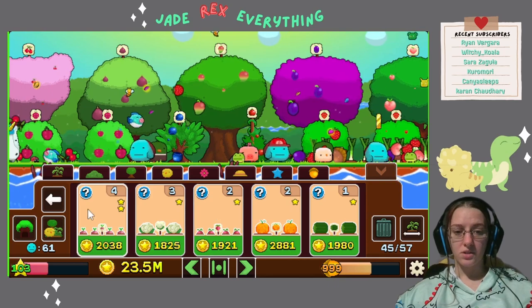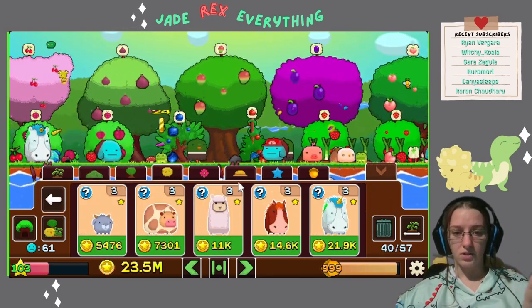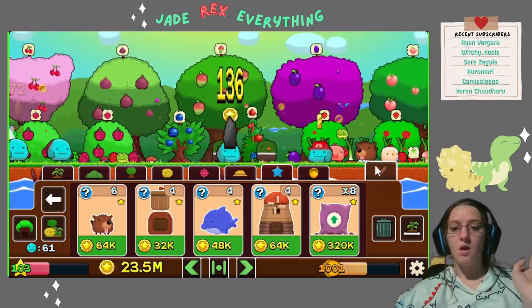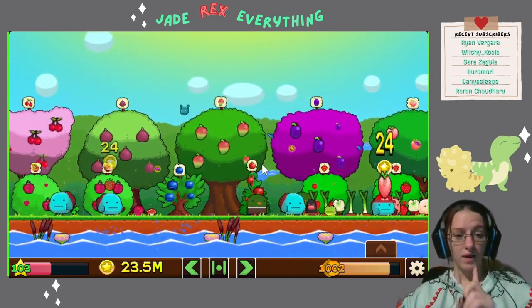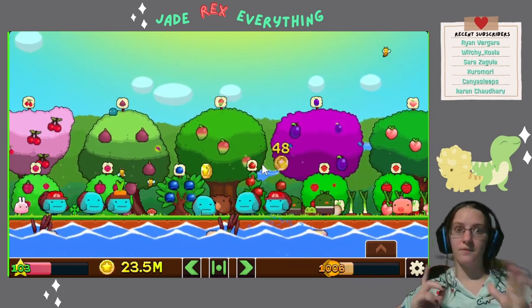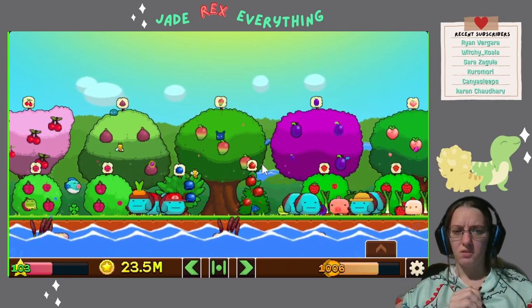There are two pages of five of everything, so make sure you push that over button so you can see all the stuff you're supposed to collect. One of the achievements inside this game is to actually get one of every item — one of every bush, one of every crop, one of every tree, one of every animal, one of every hat. It's pretty simple and really easy to get all the achievements in this game.